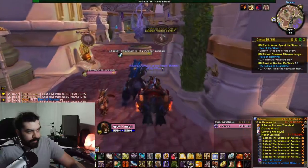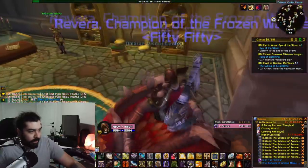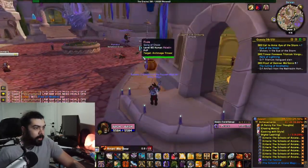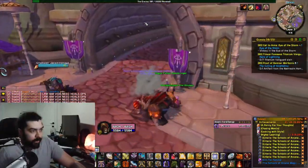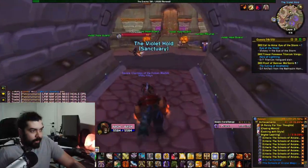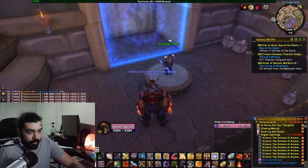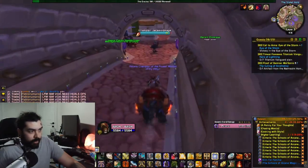The next book is gonna be in the Visitor's Center, on the floor by this stool. There's nothing there, so we move on. I forgot about Violet Hold — there's a book that spawns in the corner back here, but there's nothing.